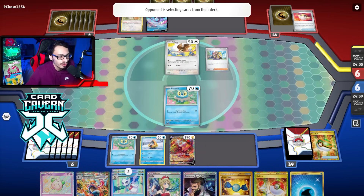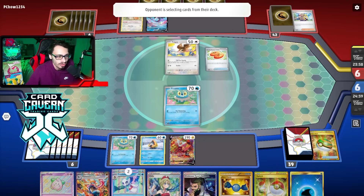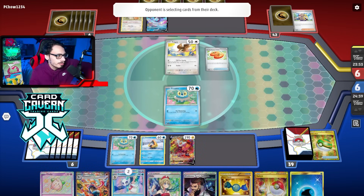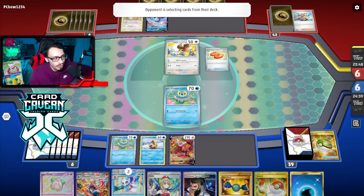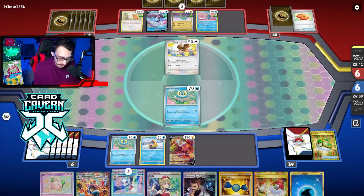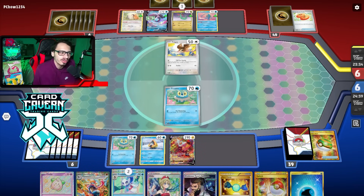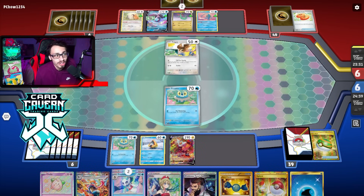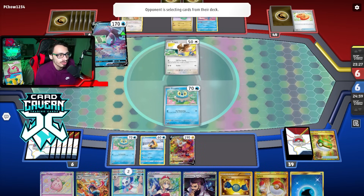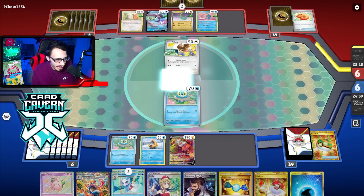My opponent Buddy-Buddy Poffins - I didn't get energy down turn one so there's no Miraidon. Wait, it's Dragapult! Alright, it's not Charizard - looks like it's just Dragapult. I'm glad I'm killing this Pidgey then. Dragapult is a little scary but maybe not as Charizard-scary. They have a Supereffectball for an energy - they could get Earthen Vessel, kind of short an energy turn one, but they got the Manaphy down anyway.